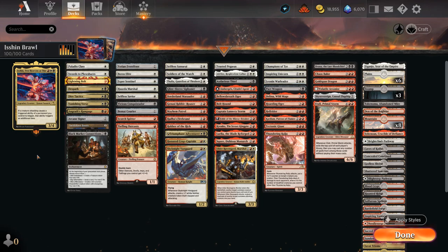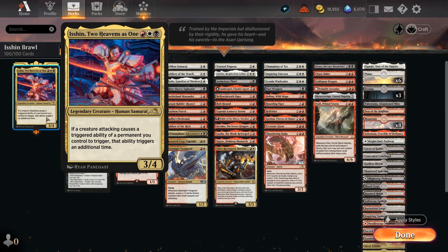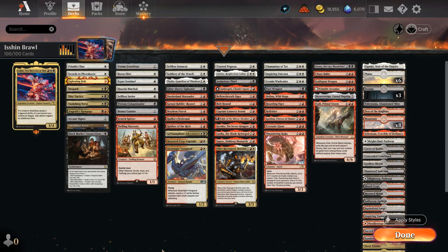Hello and welcome to another Historic Brawl gameplay video. Today we're taking a look at Two Heavens as One, as suggested by my supporters on Patreon — a 3-mana 3/4 legendary human samurai. If a creature attacking causes a triggered ability of a permanent we control to trigger, that ability triggers an additional time. Our deck is filled with creatures that have various attack triggers, as you'll see.